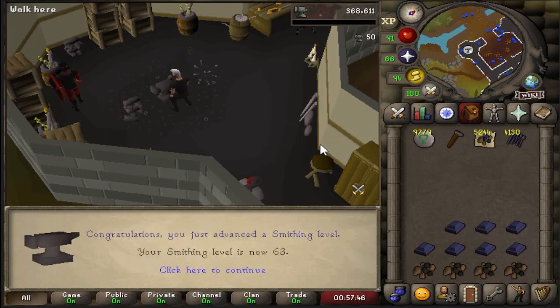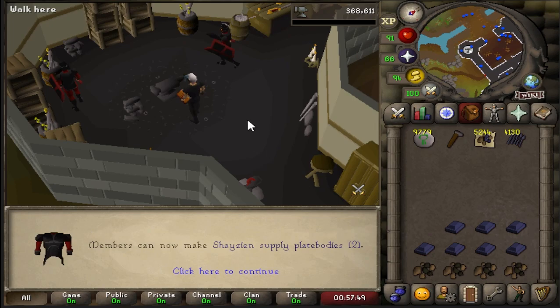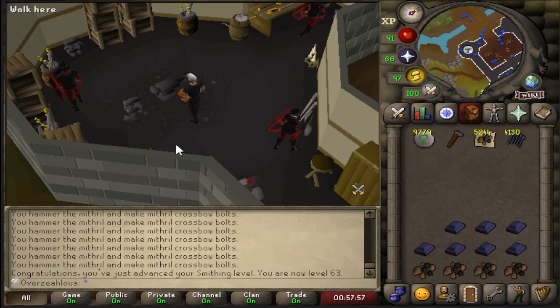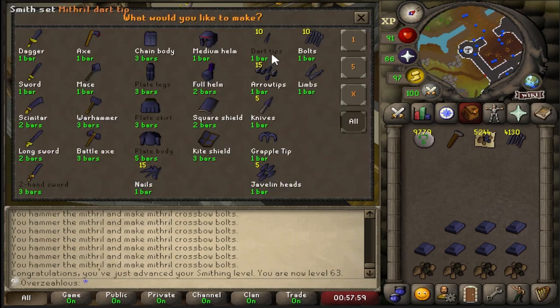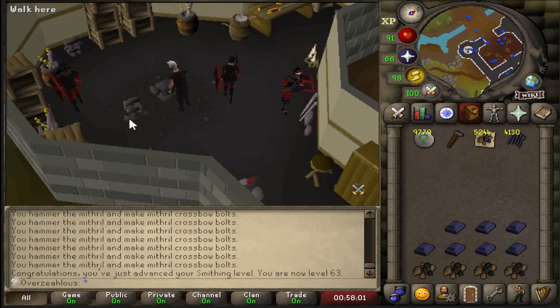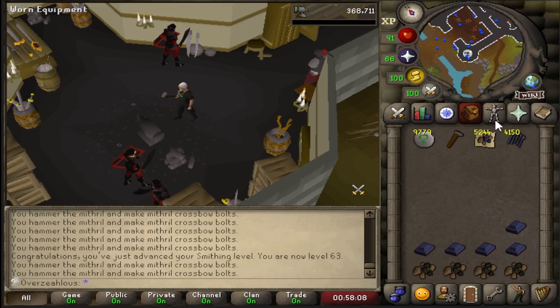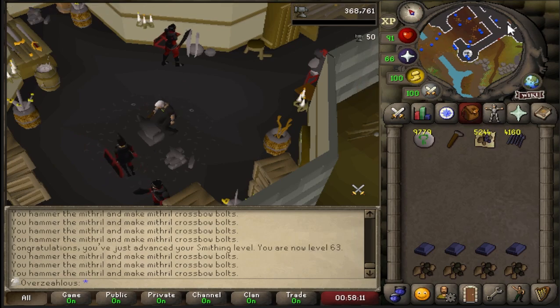And there we are — that is 63 Smithing. I am currently at a smithing XP rate of 4.5k per hour. We can now make Shazen Supply Playbodies tier 2, which is really good for the Shazen Supply sets that we're going to be making in the future — it means we can make the tier 2 sets now instead of the tier 1s, which would have been significantly less XP. However, I will not be doing it until I've finished off all this Mithril Ore anyway. So we've got quite a way to go before we even consider doing Shazen sets.